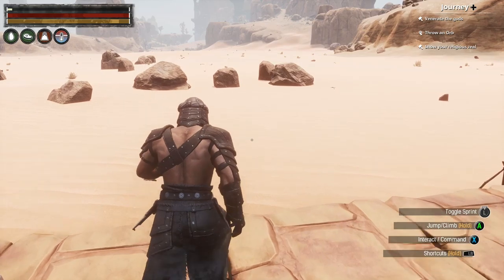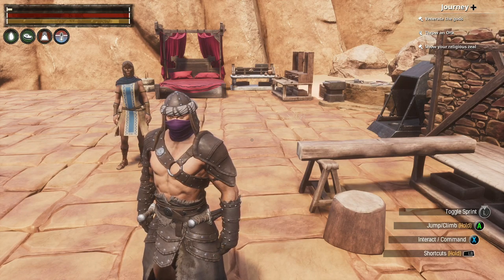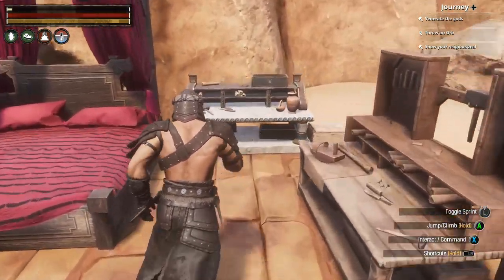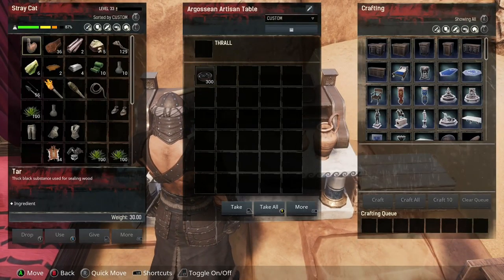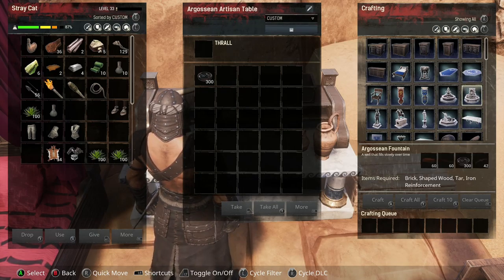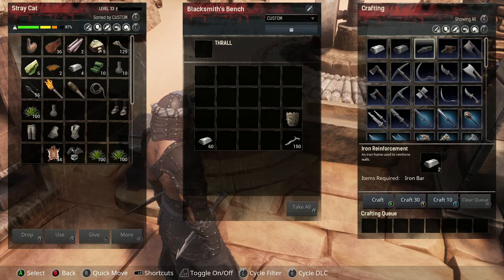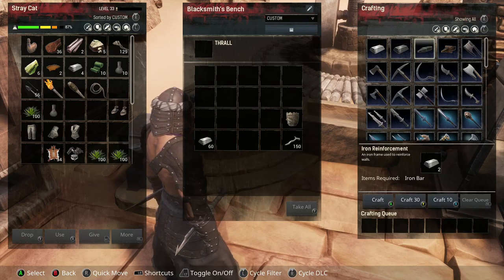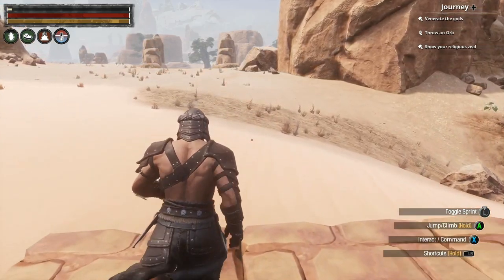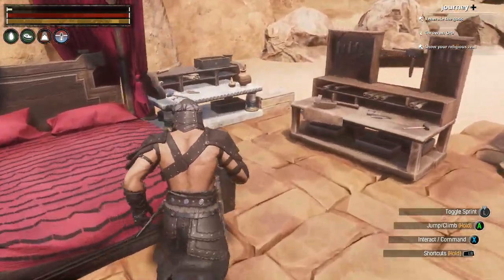I'll need to set up the water soon — that's going to be the annoying part. I need brick, shaped wood, and iron reinforcement. The iron reinforcement I can easily do, more or less — because I need 42 for that and I don't have enough quite yet. I'm still getting weighed down by a lot of stuff.